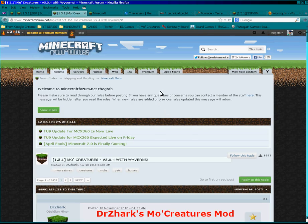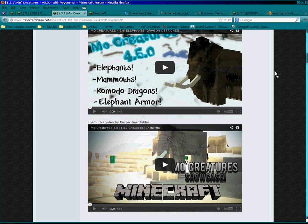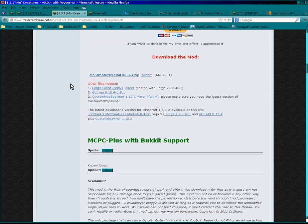Then come to the MoCreatures forum. I love this with the dragons, the new wyverns, and the new dimension which is incredibly cool. Grab — don't forget, you're now on the new style of Minecraft so you don't need separate client and server files; it's universal. So grab MoCreatures 5.0.4 and grab the Forge which is 771611. You do not need a GUI API.